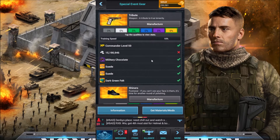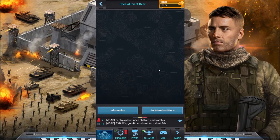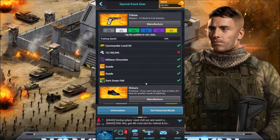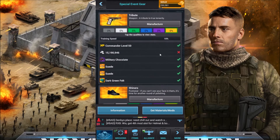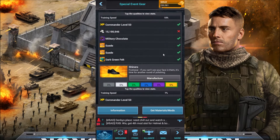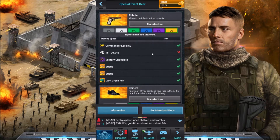What is up guys, today I'm going to be doing my first gear set — the Pyramideon gear. This is a training gear set, so it's going to be boosting your training speed and how fast you can train troops. Unfortunately this doesn't apply to traps, but it will apply to troops and it will give you a nice little boost if you use the whole set.